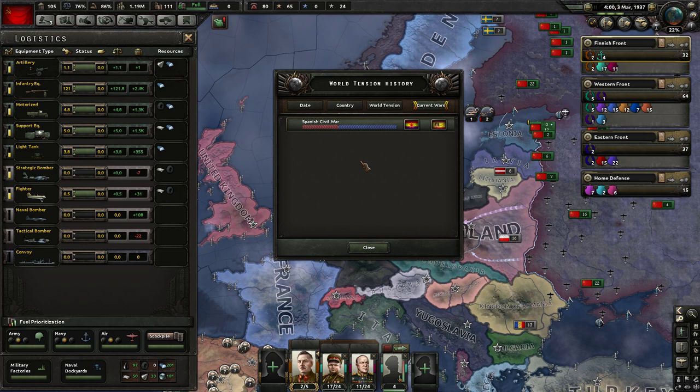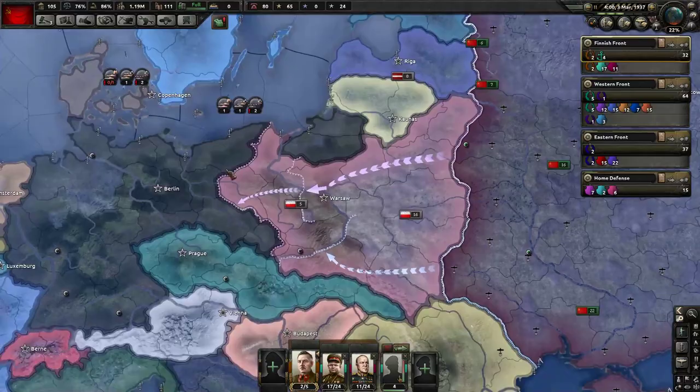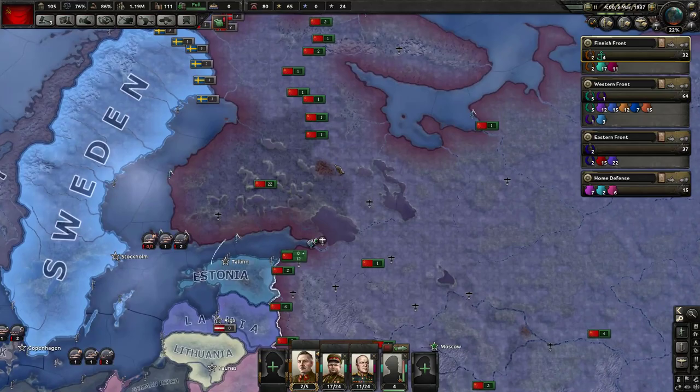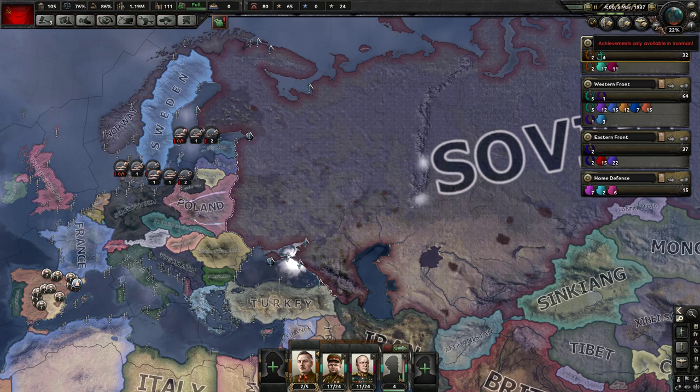I can click on a war to see how each side is doing. When there is war going on and you're not involved, you might be able to send volunteers - this would allow us to send Russian troops to fight on behalf of, say, Republican Spain. That's what happened in my war against Finland: Germany sent troops to fight on behalf of Finland even though they weren't directly involved. There's also music controls here - you can change the music, see the playlist, skip songs, and pause it.